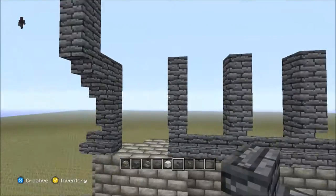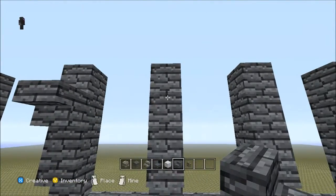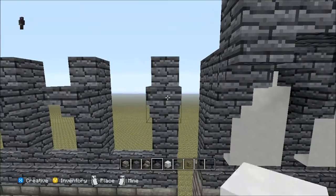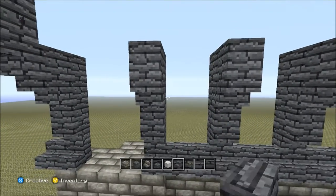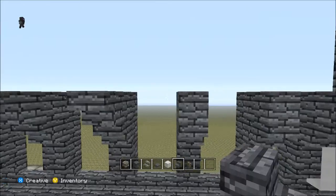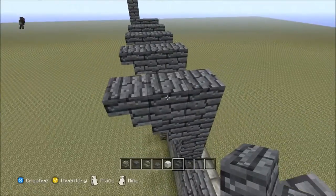Now you want to flick back to your stairs and find the second block up, and just place a stair upside down on the front of each of them. Then go back to your block and place your block on top of them, and then back to your stairs again on the front of the blocks you've just put in there.